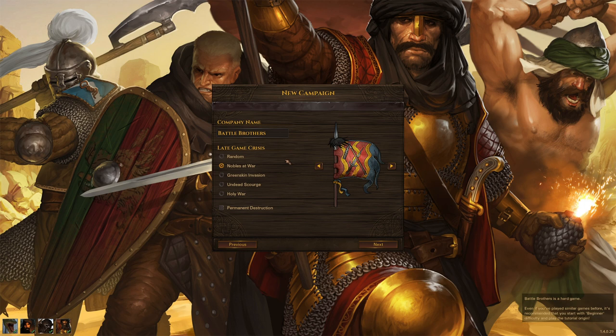Tied to this is the permanent destruction option. If you check this box, settlements can be destroyed permanently during the late game crisis. This can be quite a problem because goods and services become less available, and if too many settlements are destroyed it can end the campaign entirely.